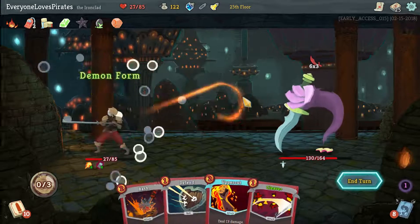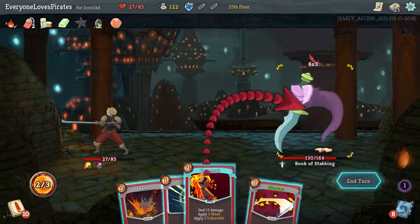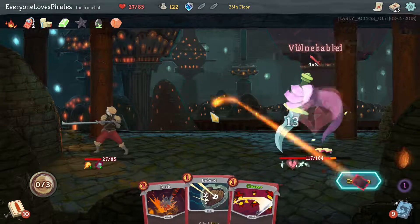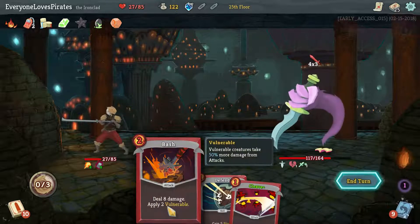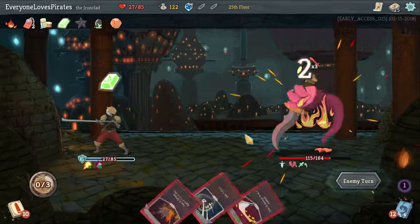Okay, the best thing I can do is Demon Form. Get more energy — I wish this was the upgraded one. It's going to save me some damage and Wounds here, at least one. Bash might have been better. Would have taken more damage though. Another Wound.